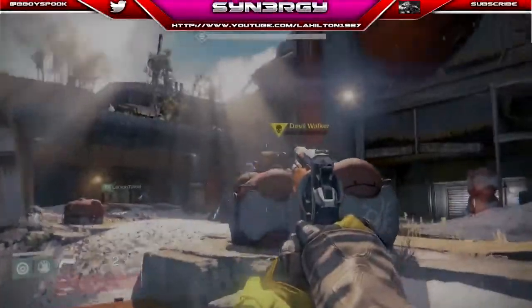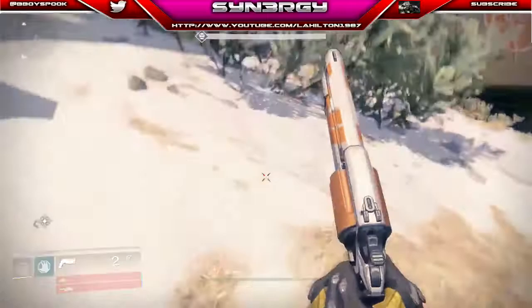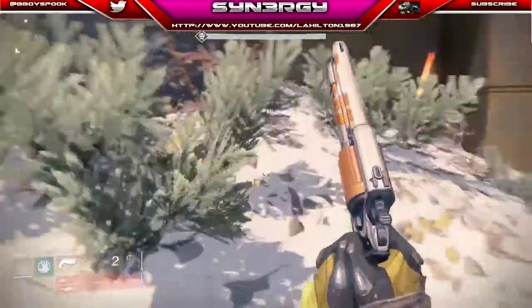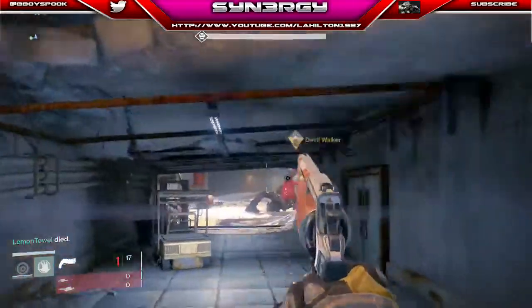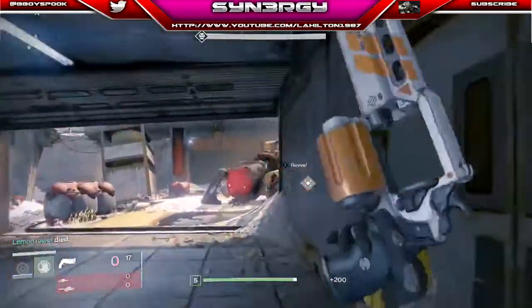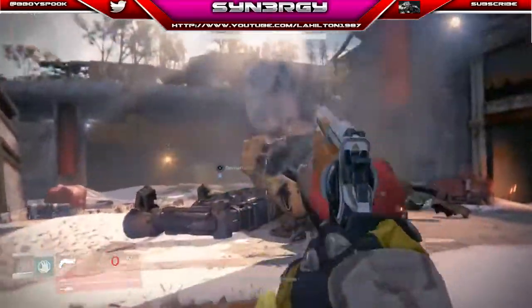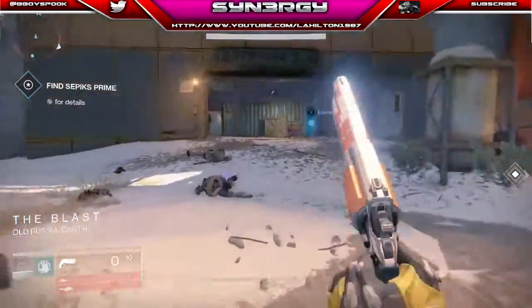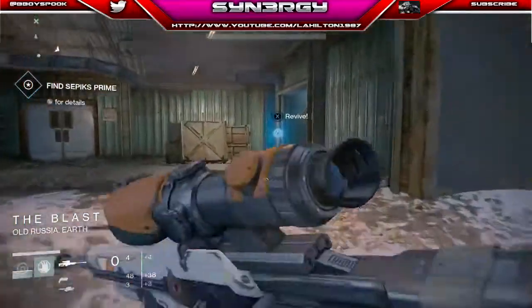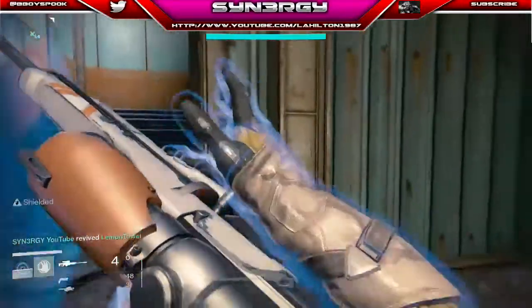Right guys, we're moving on and I'm going to be bringing you into some of Destiny's gameplay that I've been through so far. I've edited a few clips down just to show you some of the action areas. We're going to start with some of the basics — this is one of the first bosses you get, and you just see me finish him off here with the pistol. He's down, and we're going to end up reviving Lemon Towel over the other side. These are three of our clan members as well.